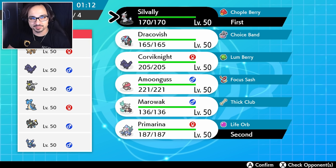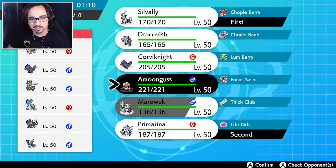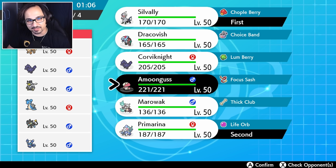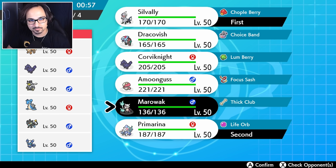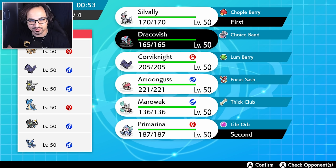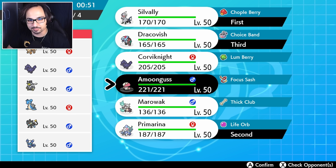We'll go Silvalli, we'll go Primarina. I honestly do think that this might be a game for Corviknight — or actually, it might be a game for Amoonguss. If anything, just set everything I can to sleep while I have the opportunity to. Dracovish takes care of everything on his team except for the Lapras, so we're just going to need something to take care of the Lapras, which is going to be harder said than done.